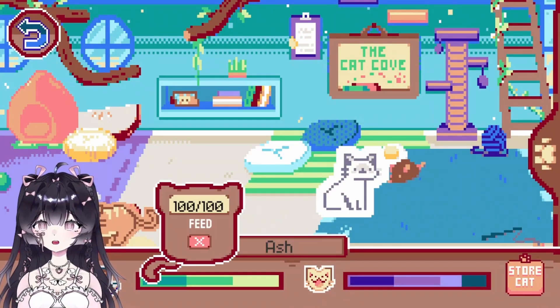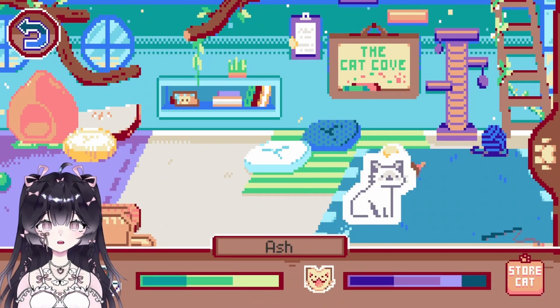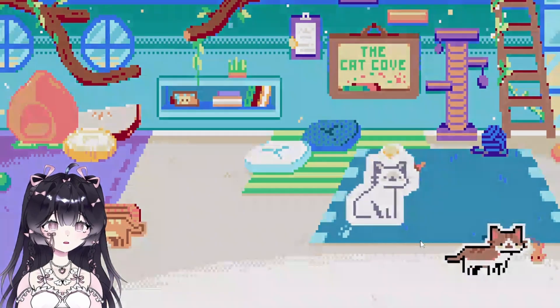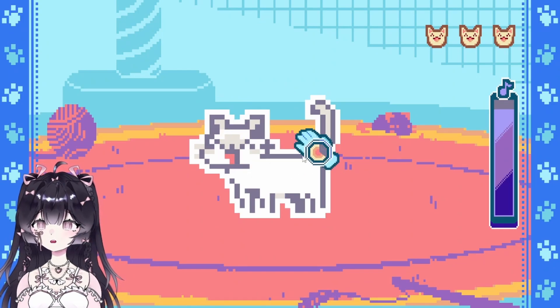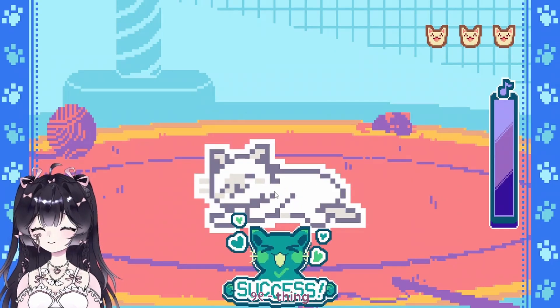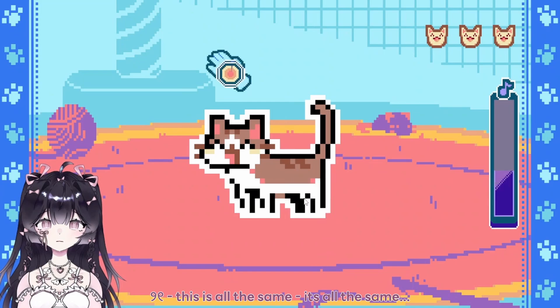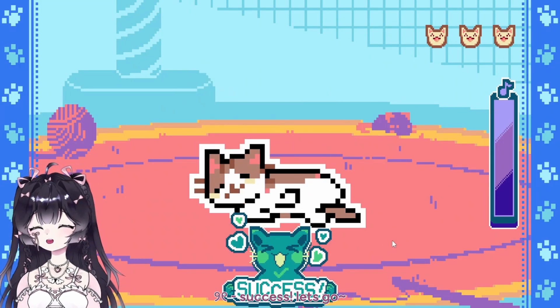Ash is presumably all fed and look, you have a little affection from me — 25 affection. Do you want to play? Yes you do! What's this — oh it's like a reaction test, intelligence test type thing. It's all the same, so we can just pet you, pet the air as well. Success, let's go!